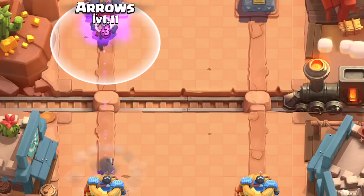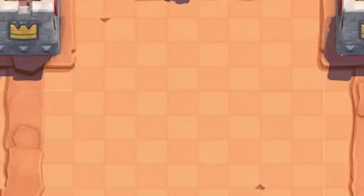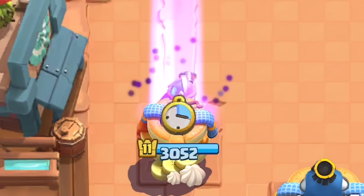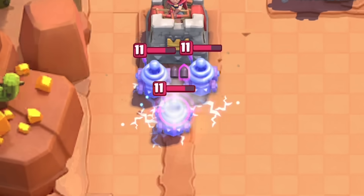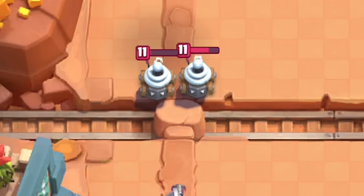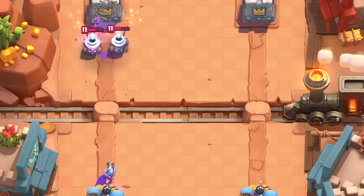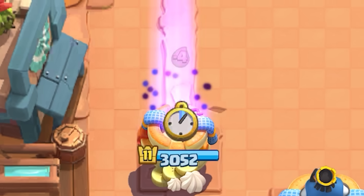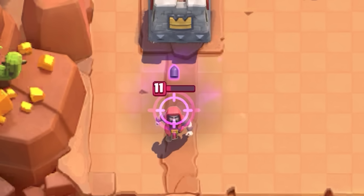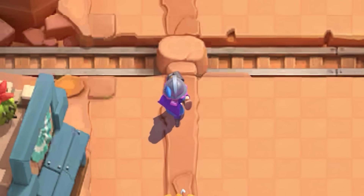The infinite range and high damage make it feel like a spell, so you could combine it with other small spells to combo and take out specific troops. Zappies normally die to Arrows, and since the Musketeer has similar but slightly less damage than Arrows, you can't one-bullet each Zappy — use Log instead. For a medium health troop, it's the same cost to use Evo Musketeer or a Poison, but you get more damage and a free Musketeer in exchange for the tower damage the Poison does.